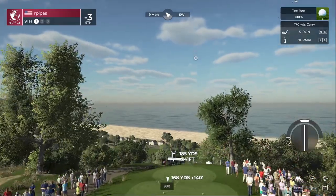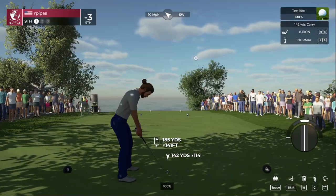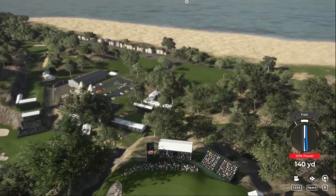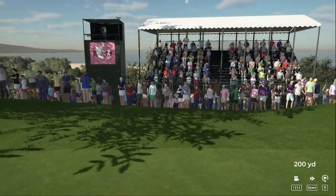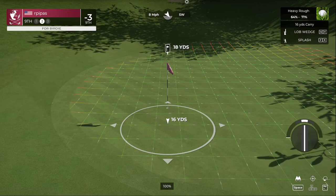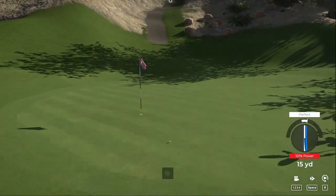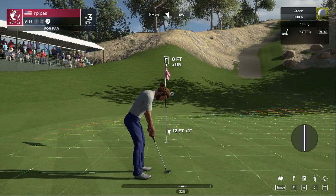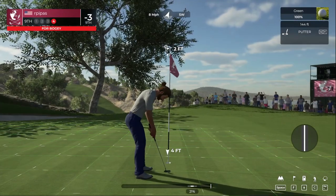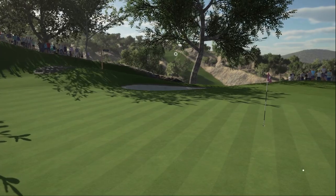Looks like a par three on this one. We're going to drop three clubs and see what happens. This one might be a bit long. Just a little off on that approach. Not too bad on the roll-out - we're going to try to save this par. Just missed it - that's a bogey. The big elevation hole dropped us down. Shot a two under on the front nine - not too bad, back to two under.